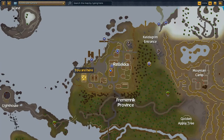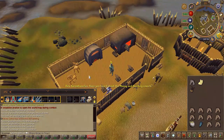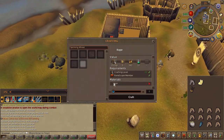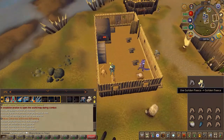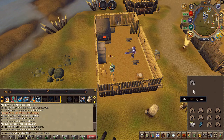Speak to Lally again once you have the wool, then head back to Rellekka. On the west side you will find a spinning wheel — spin the golden wool.